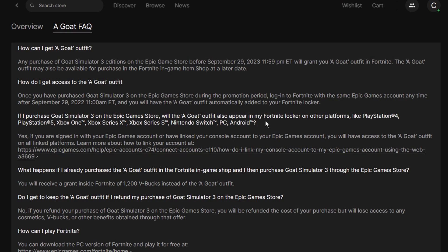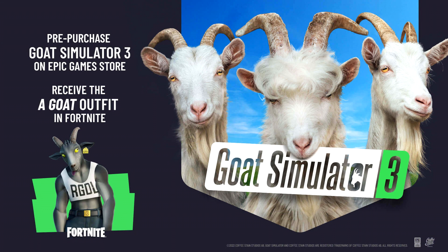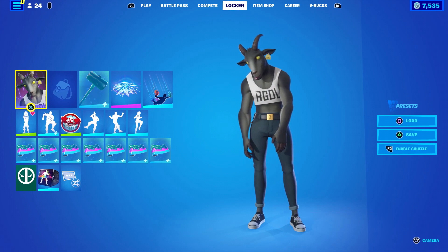You guys are probably wondering: if you don't have a PC and you rather have an Xbox or a PlayStation or any console, what happens if you purchase it on the Epic Games Store? Well, if you link your Epic Games account to one of your consoles using the connections tab on the Epic Games website, you can essentially just connect both accounts and the skin will get added no matter what. So it doesn't matter what platform you're on — PC, Xbox, PlayStation, Switch, Android — it doesn't really matter.